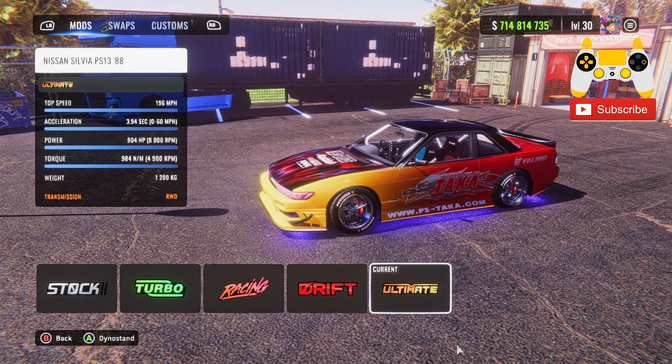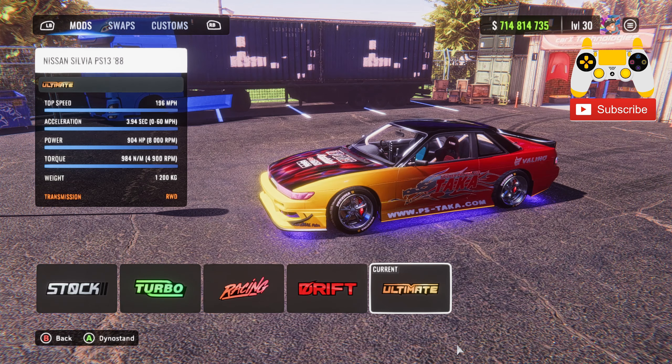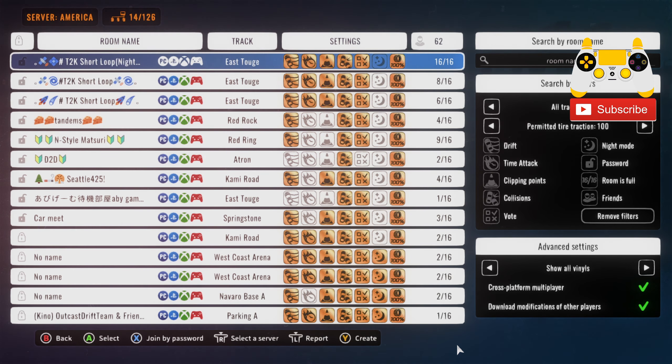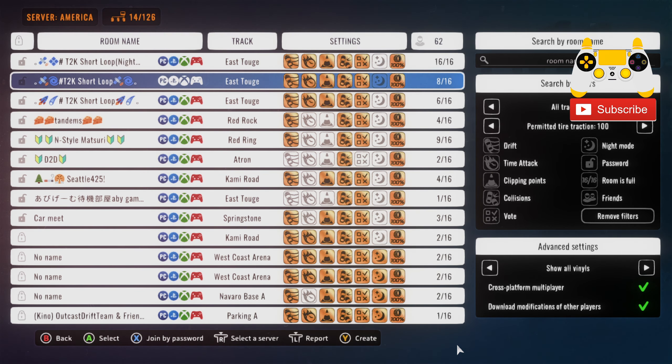Last but not least, your brakes are going to be 3500 for max buy, 70 ABS, no launch control, tandem snow — you can turn this on if you want, but I personally don't use it. Now that you guys have the full tune, you're ready to get sideways and slide. We're going to see if we can find an online session and do our thing — here we go.